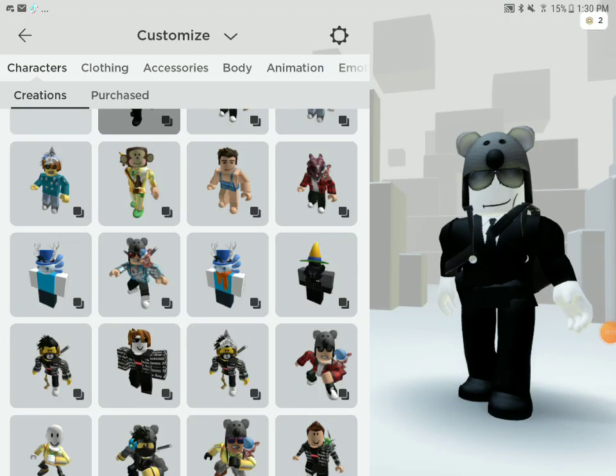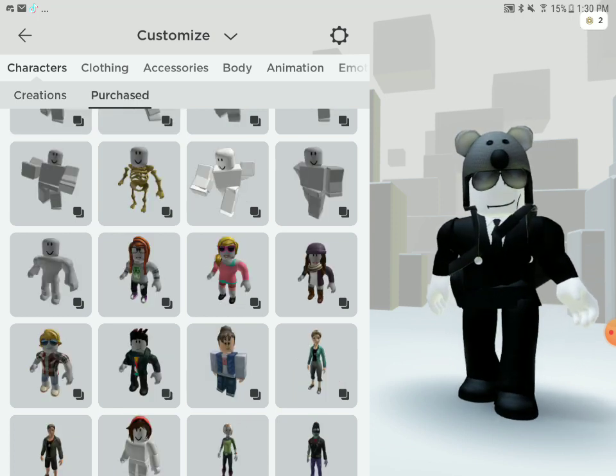Guys, today I'll be showing you how to make Gravy Koala Man on Roblox. You have to have the Cuddly Koala hat that I'm wearing on this avatar that I'm wearing right now.